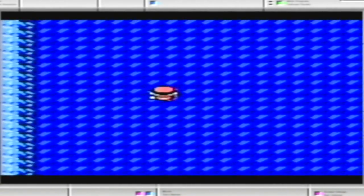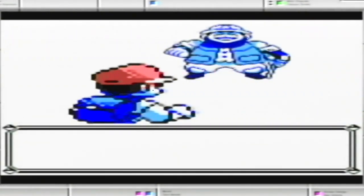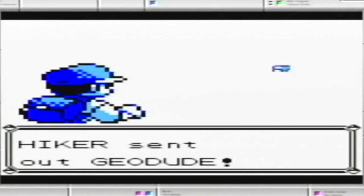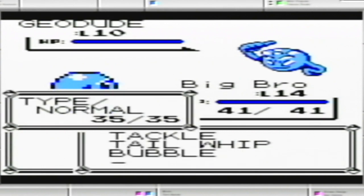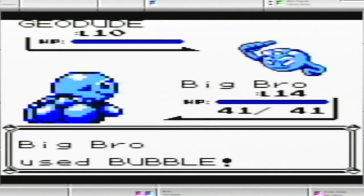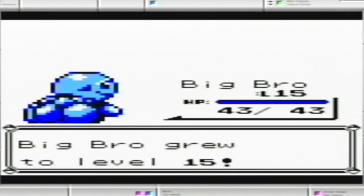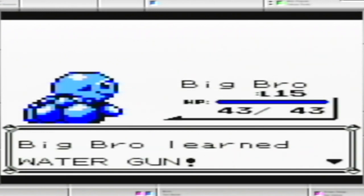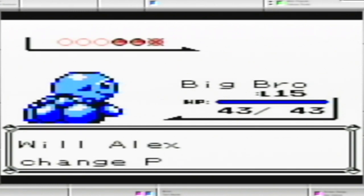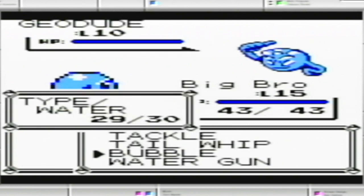Let's get to that Hiker right away — there he is. So compared to how we did against Brock, this one should just be a piece of cake. We got a one-hit KO over there. Now we should get Water Gun. We'll just do it like that. If you want to see Water Gun — could use Bubble again, but don't want to take any chances.